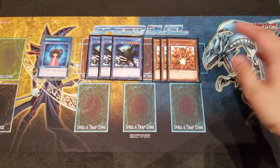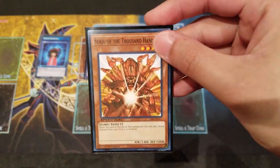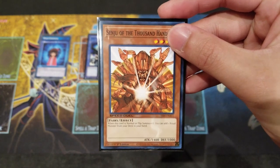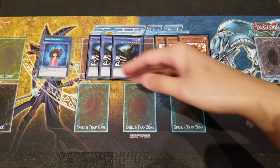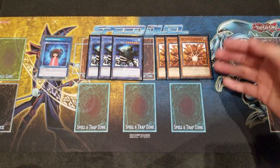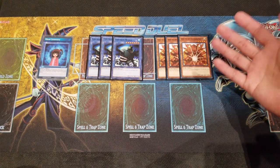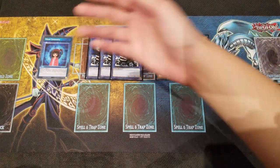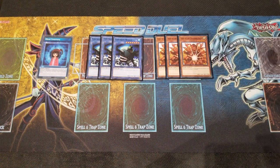Another card we play is Senju — definitely running Triple of these guys. It's a huge important core of the deck because you do want to search out your Fortress Whale as quickly as possible. Senju is equivalent to Fortress Whale immediately because you get that to your hand, then you get your Ritual Spell, and if you have anything to tribute for it, you immediately bring Fortress Whale onto the board with Senju as well.